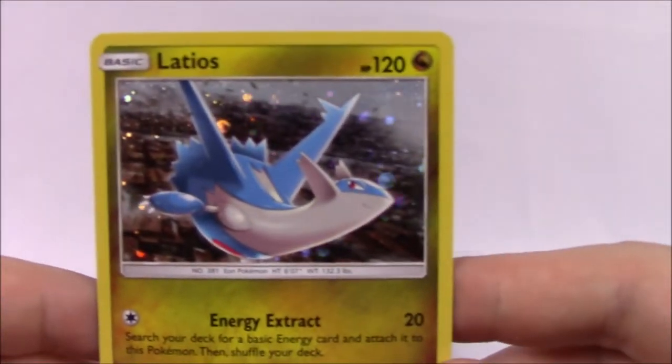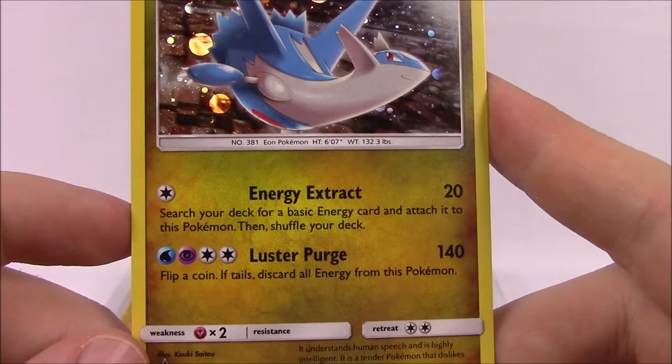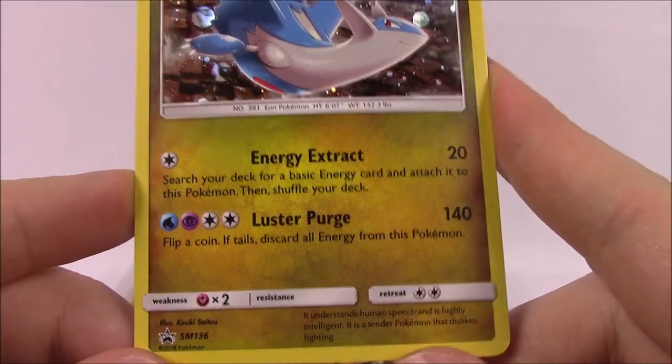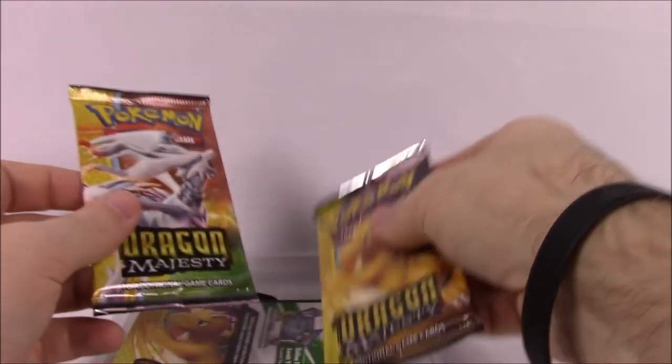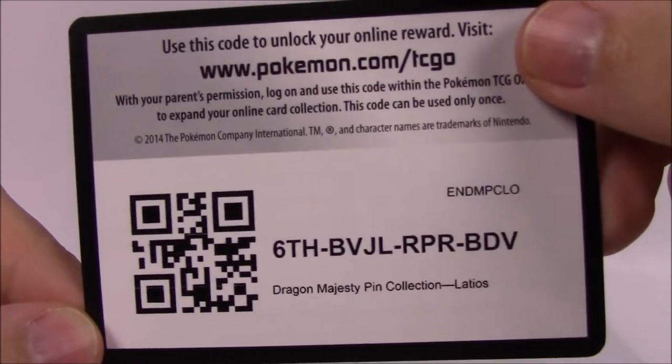Then we've got the card for Latios with 120 HP. There's a nice holo card with Energy Extract and Luster Purge as its moves. And of course it is a promo card there, so that's really nice. Then we've got three of our Dragon Majesty booster packs here to open, and there's the code here which someone can have if they want it.